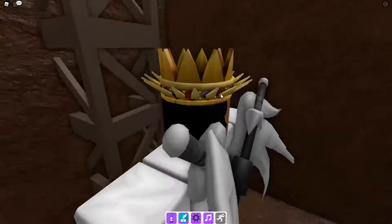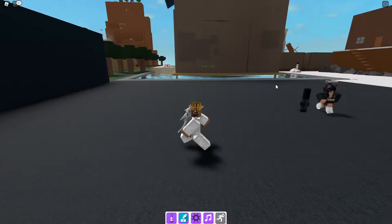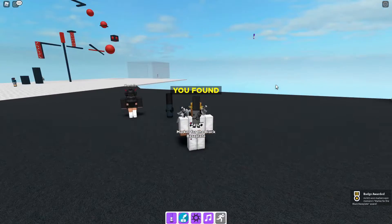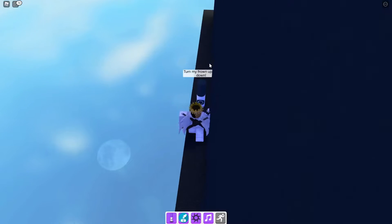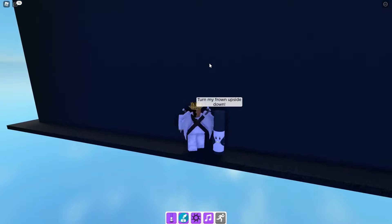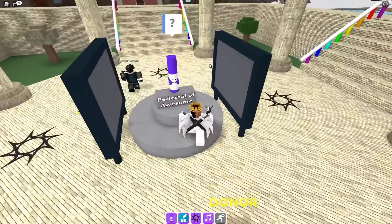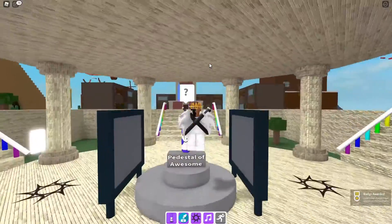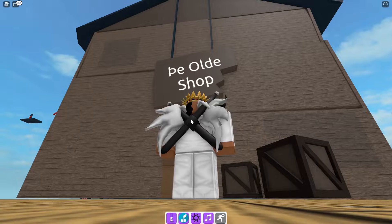Oh I got zombie marker, sick! I'm finding loads. Who's this guy — marker for the black baseplate? Turn my frown upside down, yep, very nice. My hands are not letting me find you. And I found purple marker — he was at the spawn the whole time, you sneaky little shit!